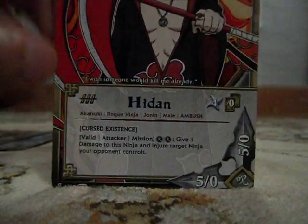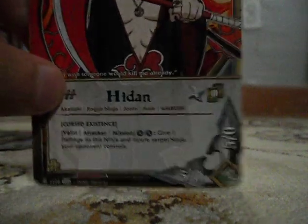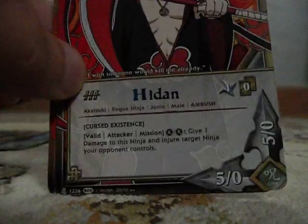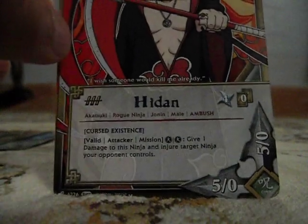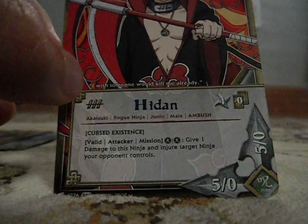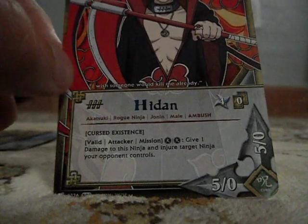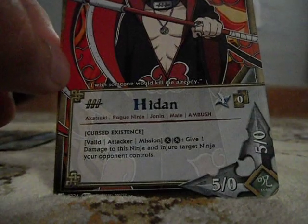Hidan from series 22. He's an Akatsuki, of course. Rogue ninja, joining male, ambush — ambush again is always good. Valid attacker omission, 2 fires. Give 1 damage to this ninja and injure the target ninja your opponent controls. 5-0-5-0.